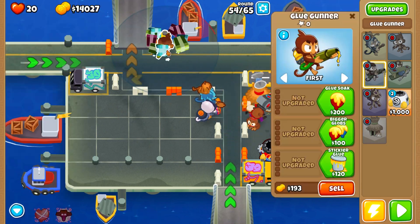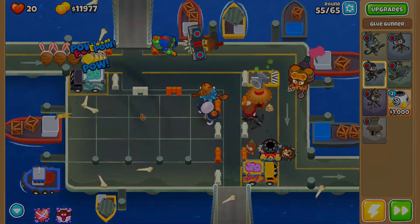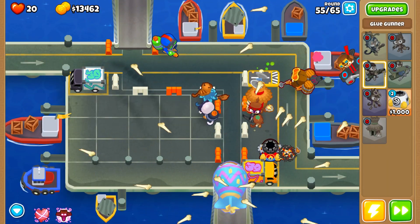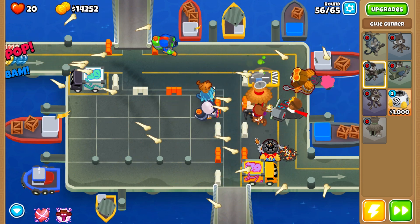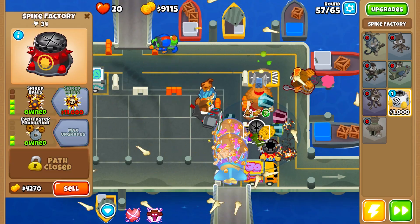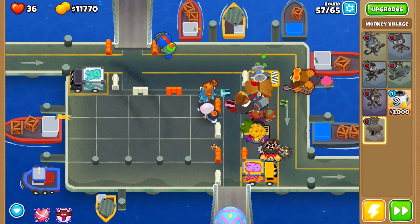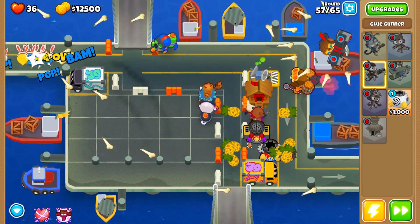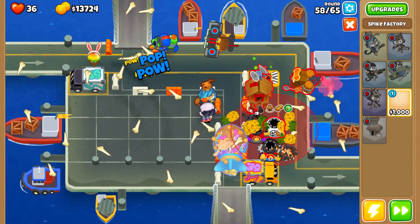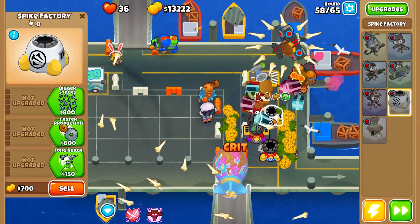No spike balls needed. Put the glue gunner on strong for now. Where we have the dart monkey right now, place the spike factory at 4.0.0 — that is important. I died by accident but it doesn't matter. Place the 4.0.0 spike factory and then upgrade your village just to make it a bit easier.